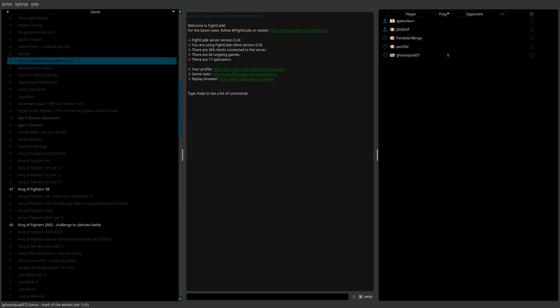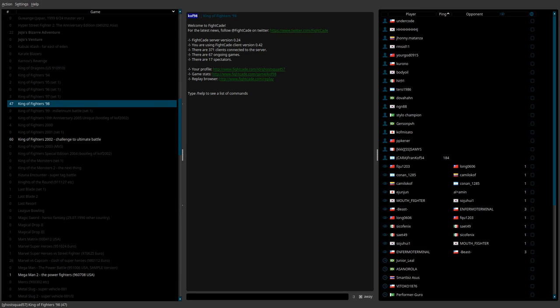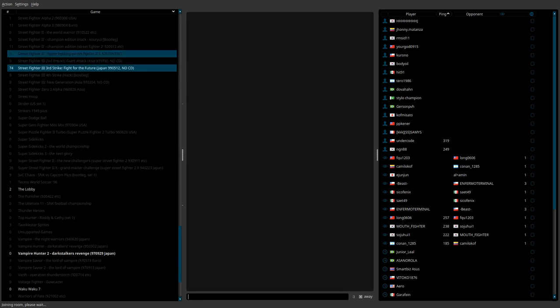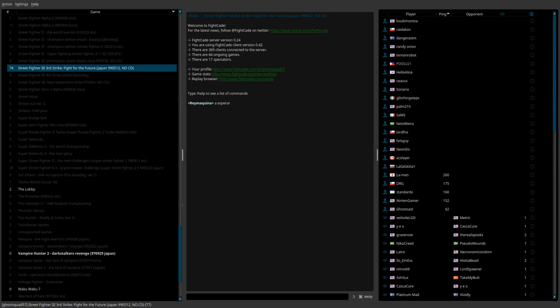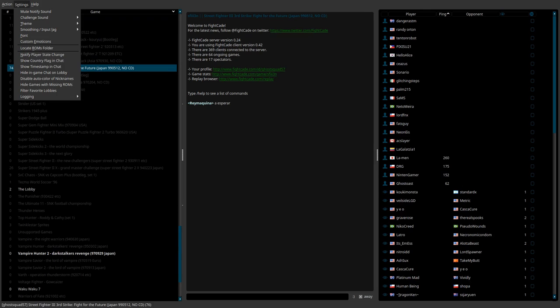For instance, if we go to Garou here, there are quite a few people that play Garou. I have myself set to away so no one can challenge me. There's also an emoji keyboard, which is weird. King of Fighters 98 is pretty popular here as well. You just get the ROMs, put them in the ROM folder. When you click on a game, it gives you the ROM name up top. You can also get challenged yourself if you're not set to away. There are some settings here — you can change the theme.